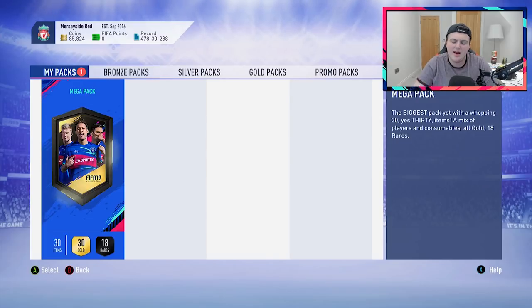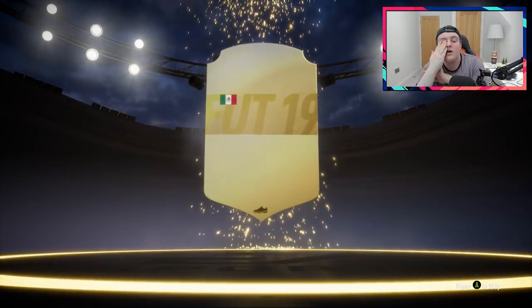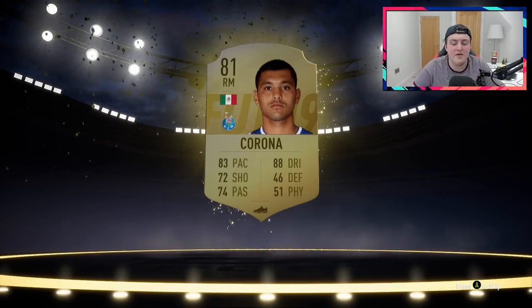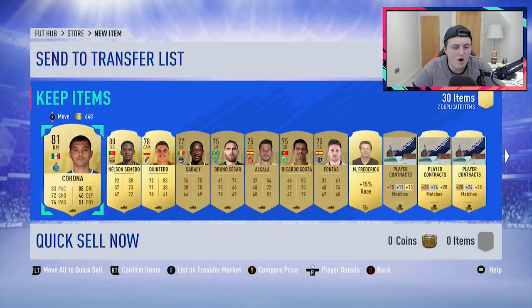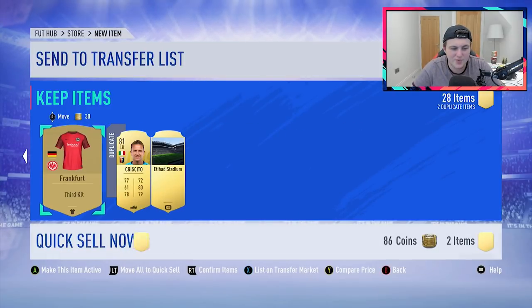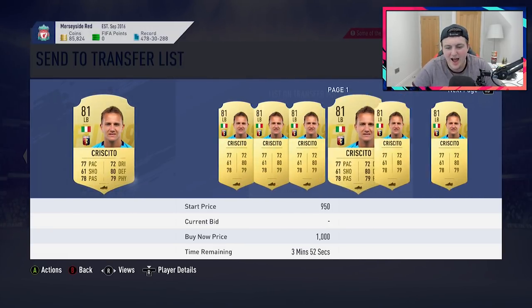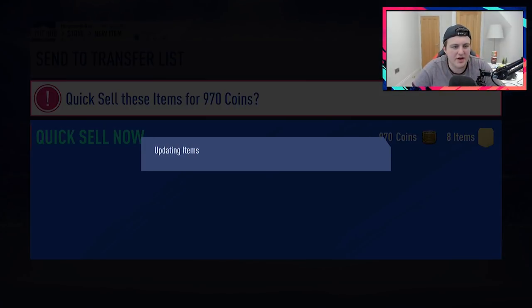Then we have the last 35k mega pack. Let's go ahead and open this one. No walkout, disappointingly. Not even a board drop. It's going to be Corona - who I think has 5-star, 5-star, if I'm not mistaken. I'm pretty sure it's this guy. We get Corona. Nelson Samedo. Not a great second pack, not fantastic at all. We get a couple of kits that don't sell for anything. Somebody's transferring coins. Doesn't sell for anything. I thought he was 5k - disappointed now. Discard that for 970 and store the rest.